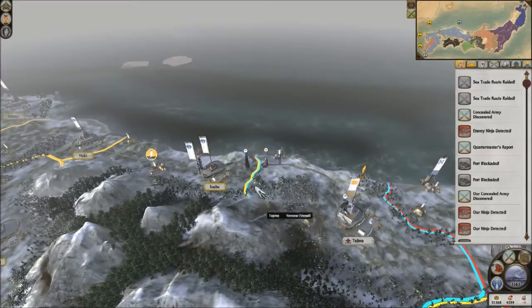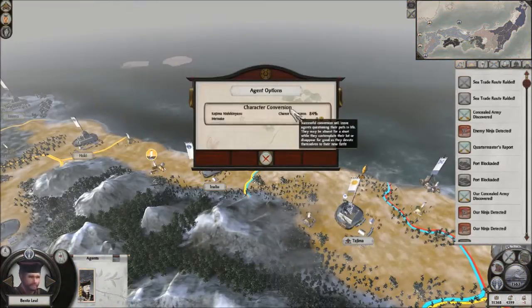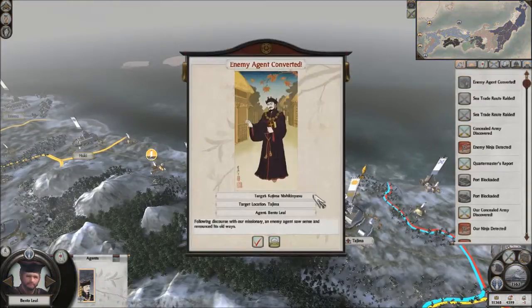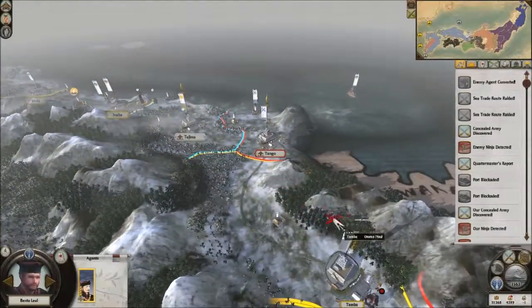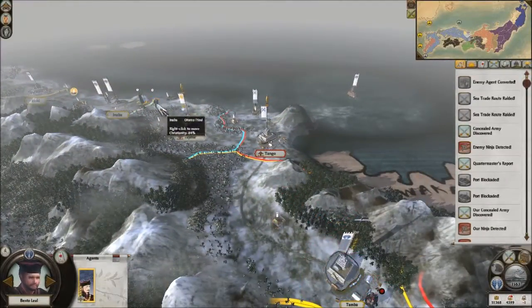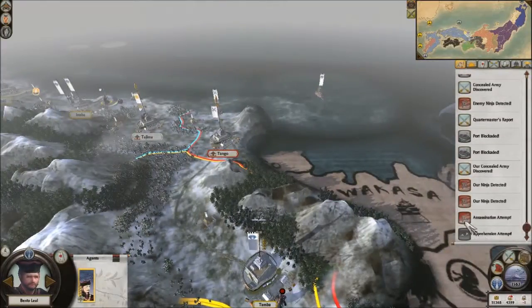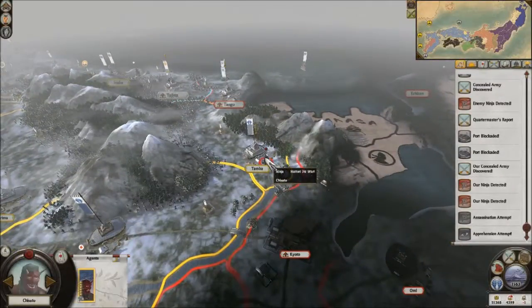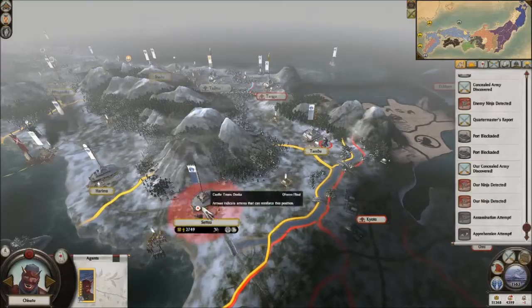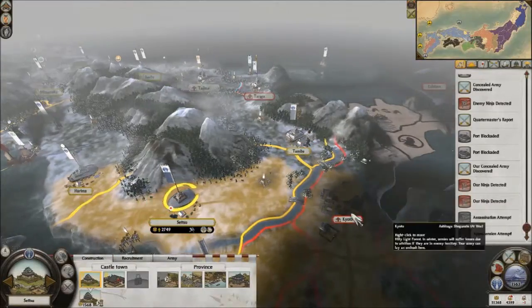How much does this make me earn? There you go — converted you over, excellent. You can start heading over there next time. Our ninja's been detected — who tried to kill me? Another assassination attempt. The super powerful ninja. Kyoto is so close.